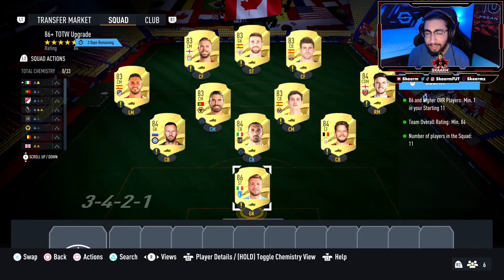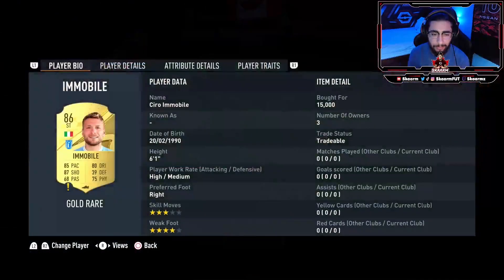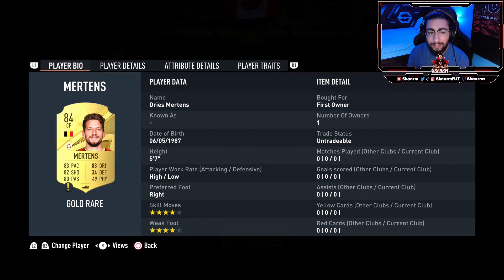You can substitute any of these players for a player with the same rating. Before I go through the players, make sure to subscribe to the channel — if these videos help, it would be much appreciated. We start off with our 86 rated card: Immobile.